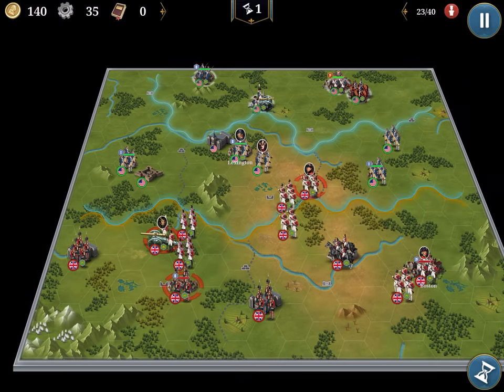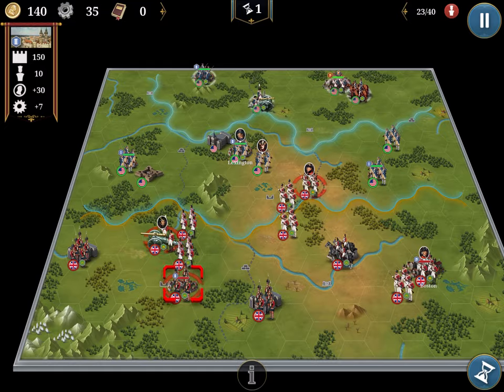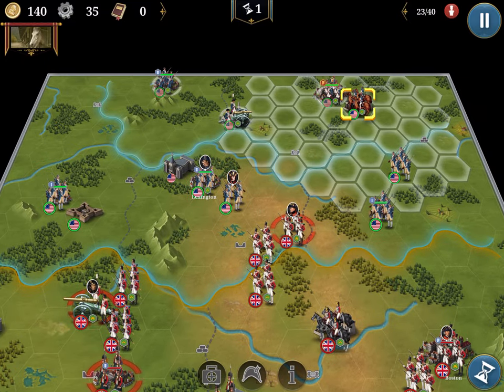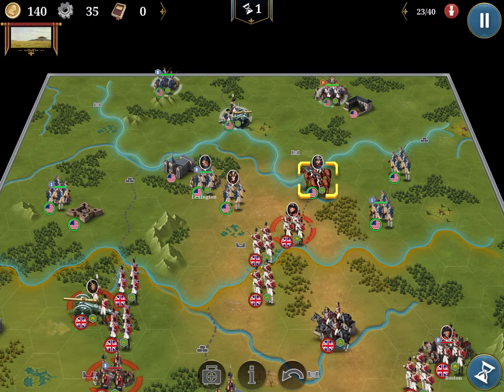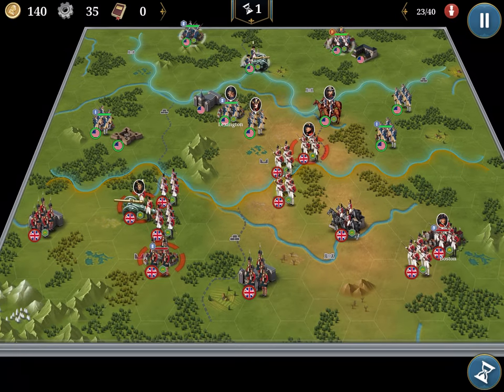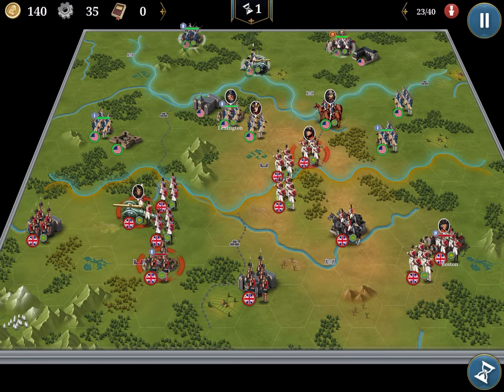To win the mission you need to hit the targets in the red circle. You can apply a general to strengthen the power of your units. I will do a separate general review, so we won't dwell on generals today.